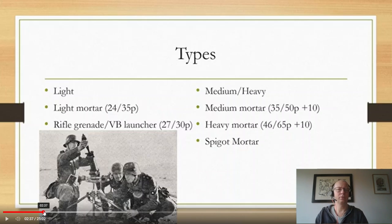There are two rough categories of mortars. One is the light mortars that we see in light mortar teams — small man teams — but we also see them embedded in certain types of units like rifle grenades, BB launchers, or the knee mortars of the Japanese. And then there are the heavier types, the medium and the heavy mortar, which I sort of lump together because they're doing a very similar job.